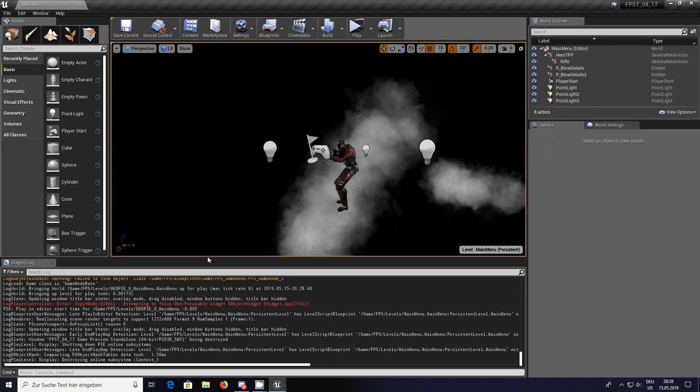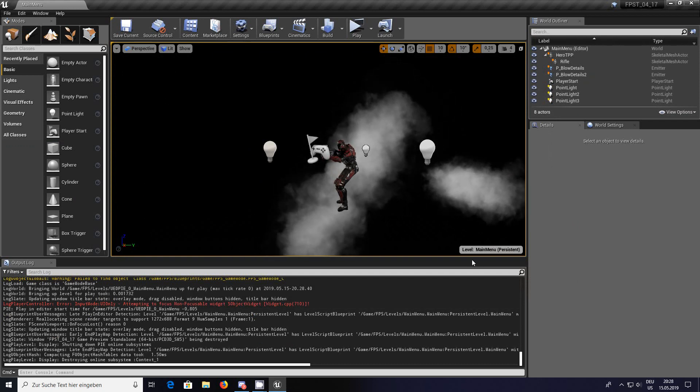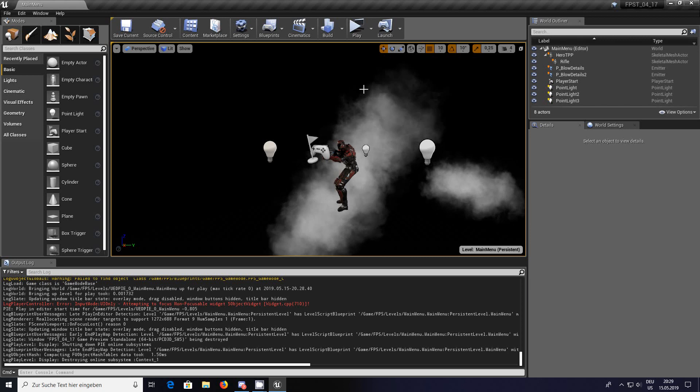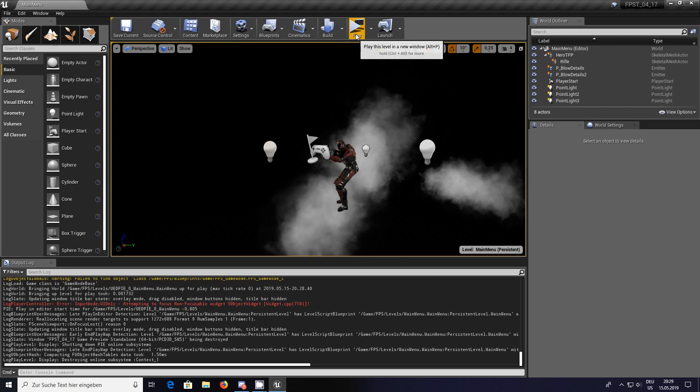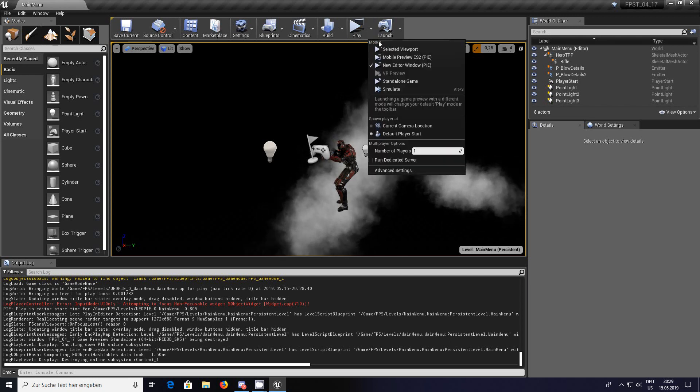We don't want that, so quit now. Please remember the editor automatically starts from a clean install into the main menu level — you've got to be in that, because otherwise it's not going to work correctly. So all you have to do is go up to where it says play, the little arrow at the side.